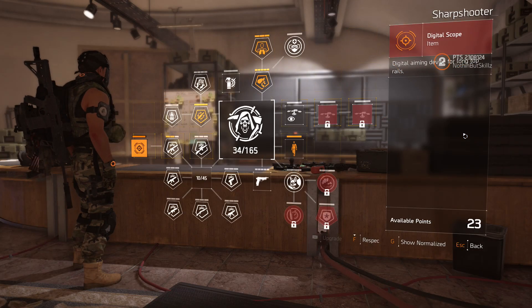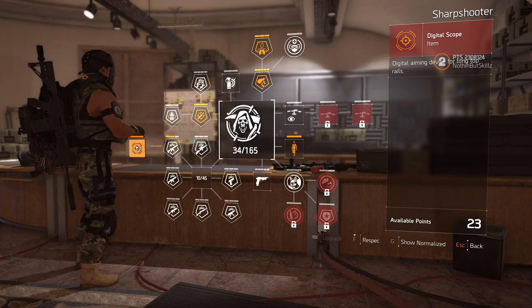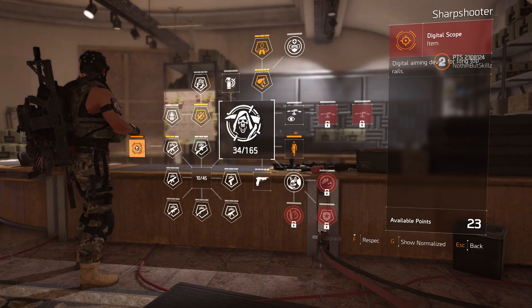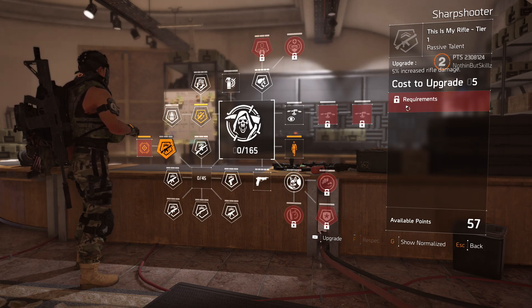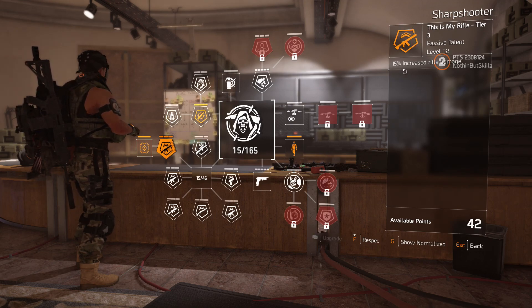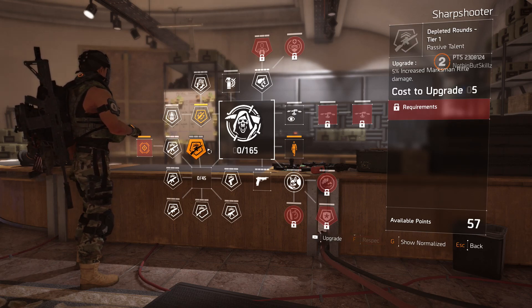For Sharpshooter, let's take a look at the ability tree. The first perk is the digital scope — that didn't change, so that's plus 45 headshot damage when you put this scope on your weapon. Still a really good scope if you're good at using it. Now what really changes is we can now add 15 weapon damage to every weapon in the game on Sharpshooter — rifle, AR, LMG.